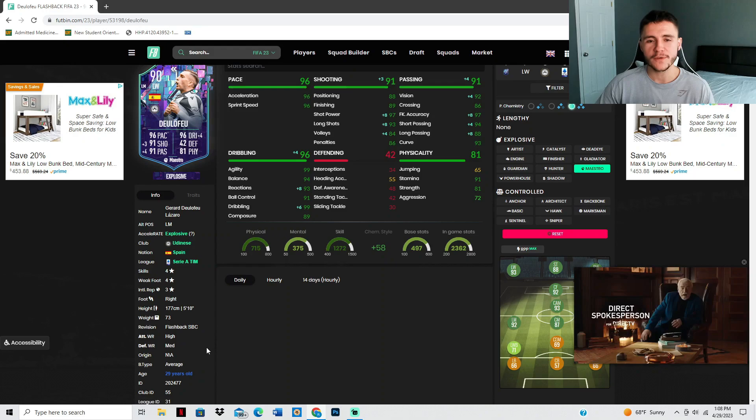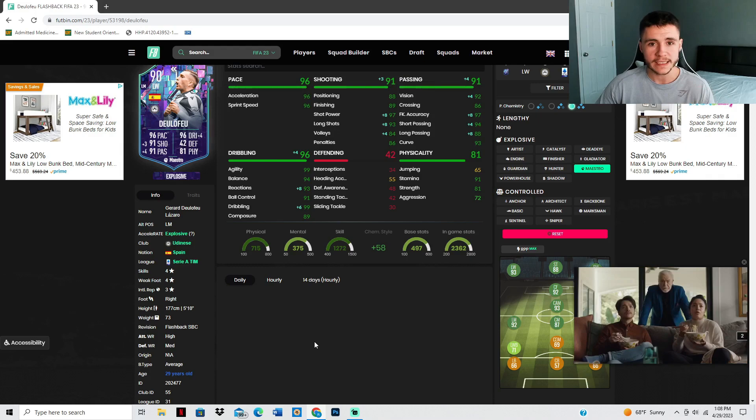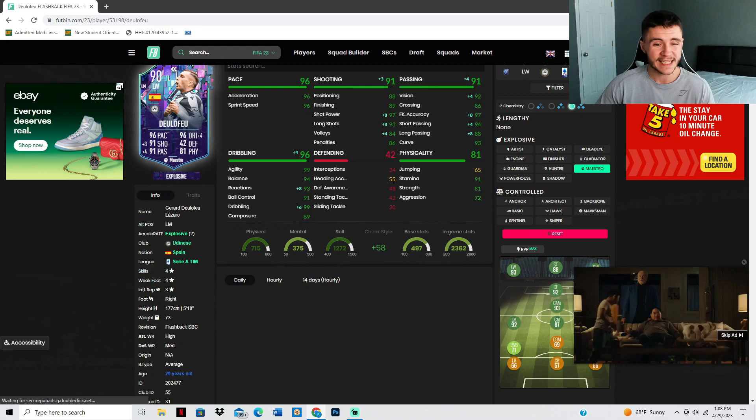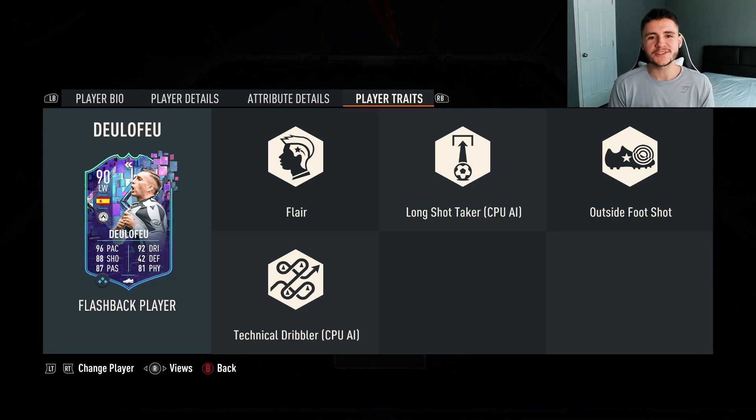Jumping over to Footbind, Del Lefeu has the average body type which is pretty decent. I want to keep him with the explosive acceleration type, so we're going to throw on the Maestro chemistry style. It's going to give him 91 shooting, 91 passing with better short and long pass, 96 dribbling with 93 reactions - which is a lot better - and 99 dribbling.